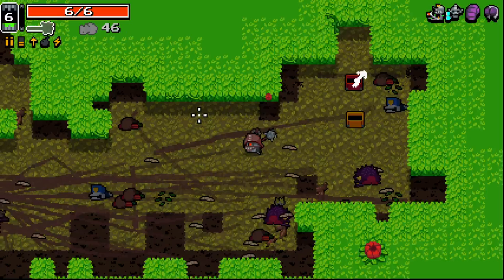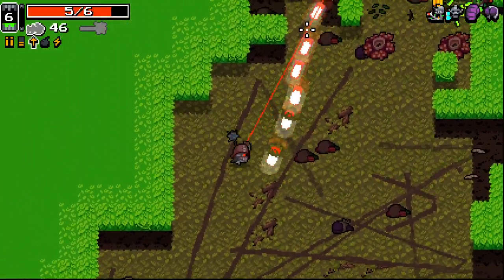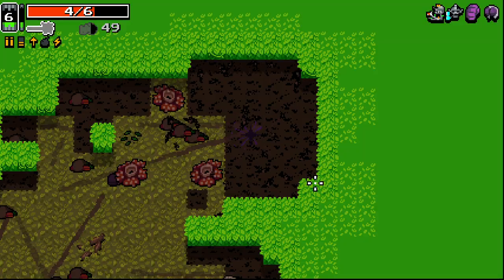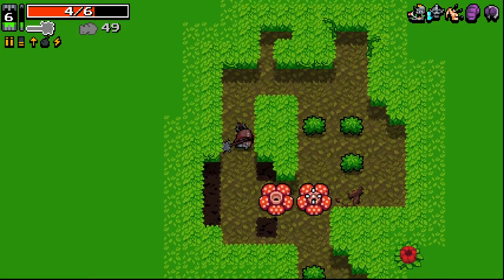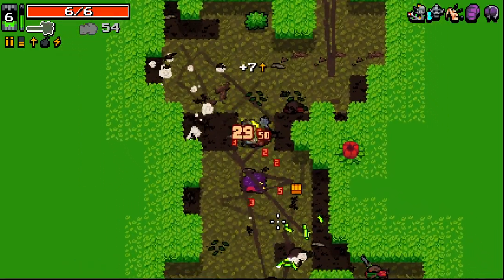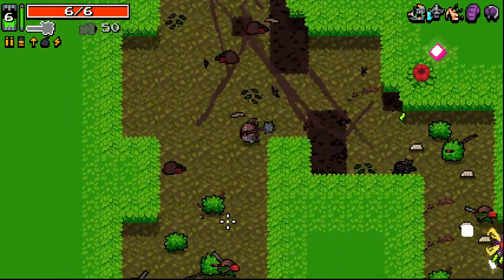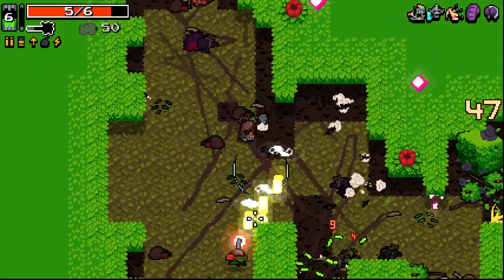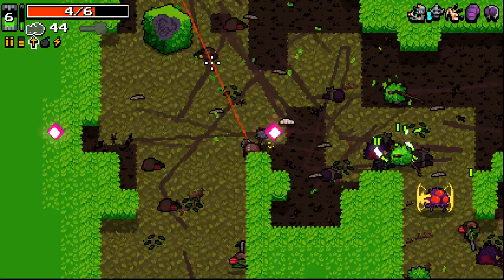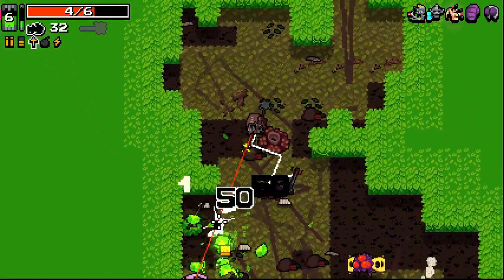Splinter mace - that sounds fun. I'm guessing it just splinters when I hit enemies. It does splinter when I hit things. The cube is on us. This is going to be real tricky, I think. Luckily he died pretty quick.